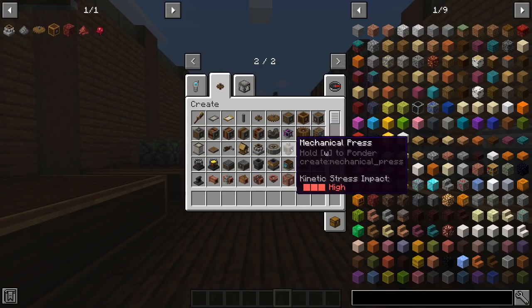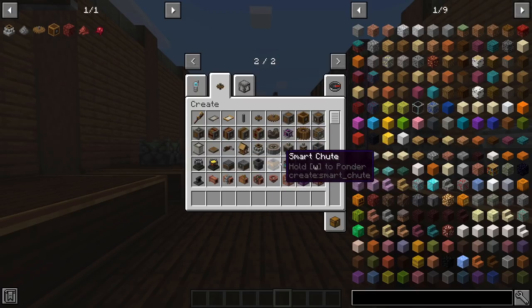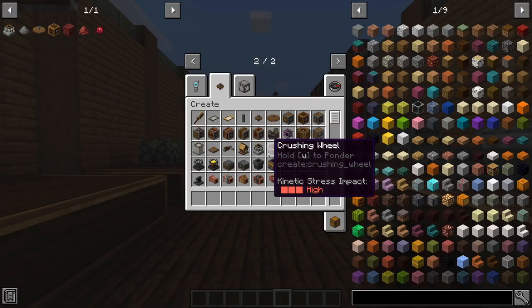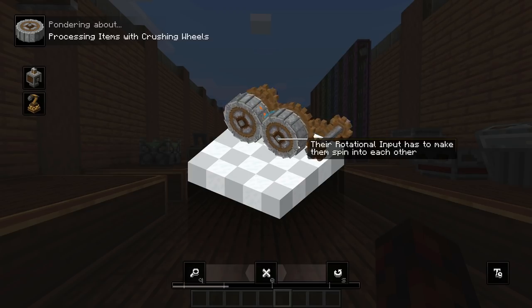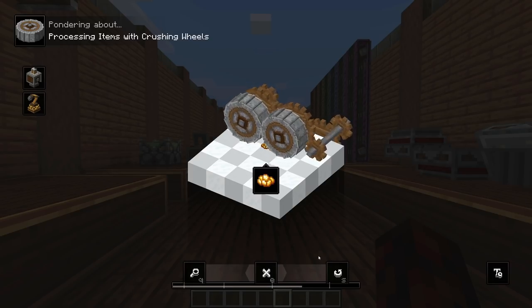The first feature we're going to start with is honestly probably the coolest, but it might be putting me out of a YouTube career. Basically, if you hover over stuff you no longer get the details, but you get this little prompt to hold W to ponder. If I hover over Crushing Wheels, I hold W and it'll show me a little animation that shows you how to use the Crushing Wheels. It's a super cool little infographic, super well animated — a nice little 3D model you get to look at.